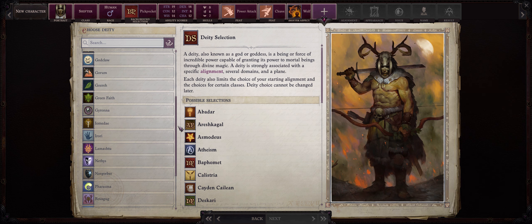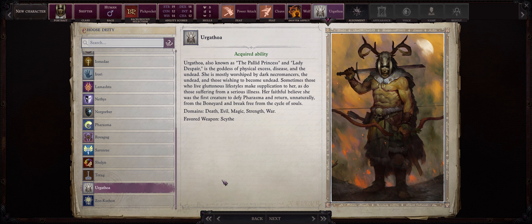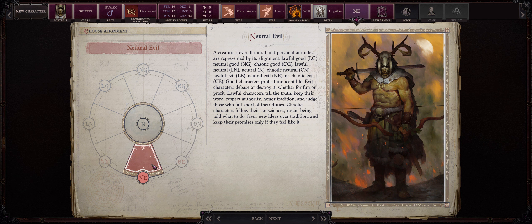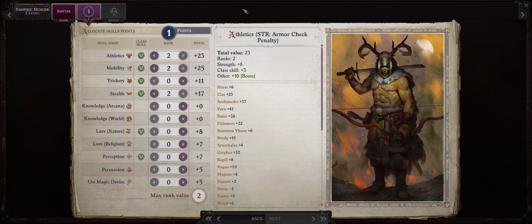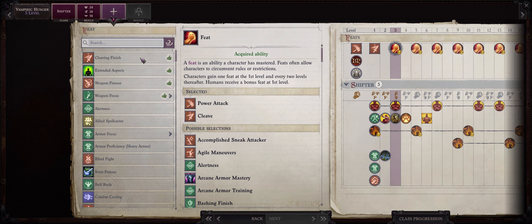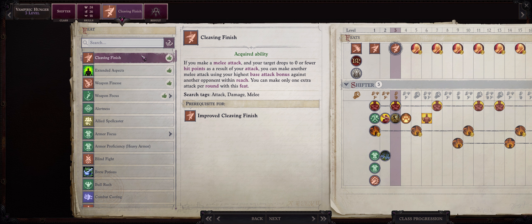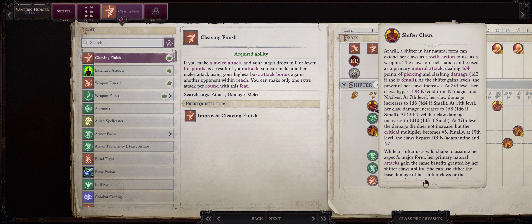For your deity, any that allows Lich alignments — you might as well go with Urgathoa because she has unique Lich dialogue, and then you have to be Neutral Evil. As a human with 8 Intelligence, you'll gain a bonus skill point every now and then; it can go anywhere you want, including Use Magic Device since you'll have a slight bonus to Charisma. For level 3, Cleaving Finish for the extra attack per round — this is great because it will work with all of your attacks no matter the form, even with the normal Shifter Claws ability.